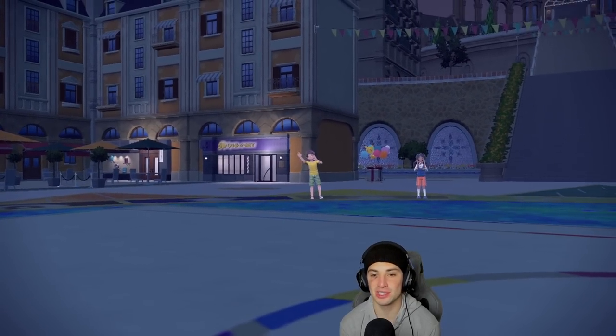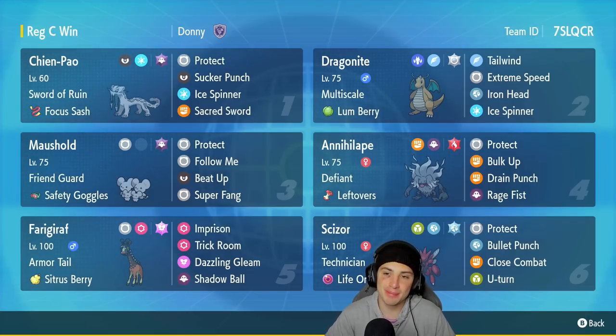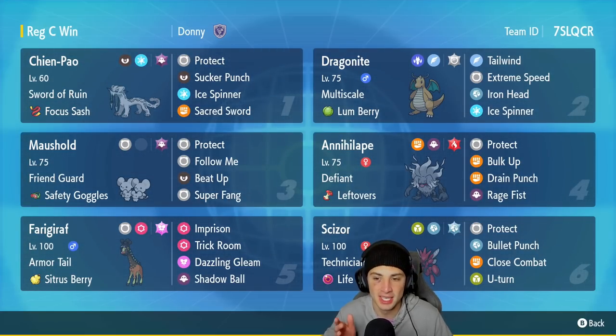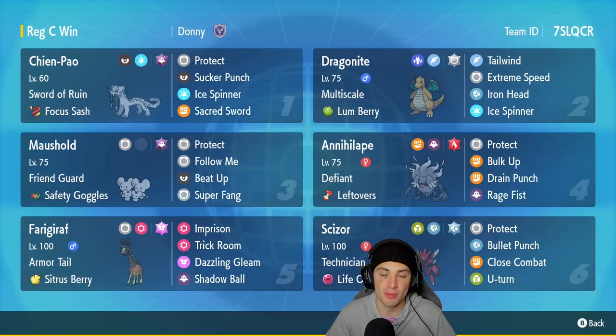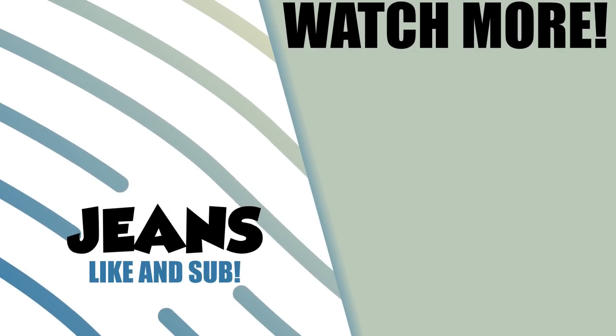Absolutely love using this team for today's video. You have Chien-Pao, Dragonite, and Scizor rocking out with all first-turn priority moves and doing extra damage because of Chien-Pao's ability. And then you have Maushold and Annihilape — which is, still to this day since Series 1, top tier in the meta. It is absolutely amazing how strong Annihilape actually is with or without Maushold. We got to showcase it on both sides of the field today. But guys, that's going to be it for today's video. If you did enjoy the content, don't forget to smash that like button, and if you're new here, click that big red subscribe button so you know when all of my videos go live. You guys rock out — spend a positive day and I'll catch you on the next one. Peace out everybody.